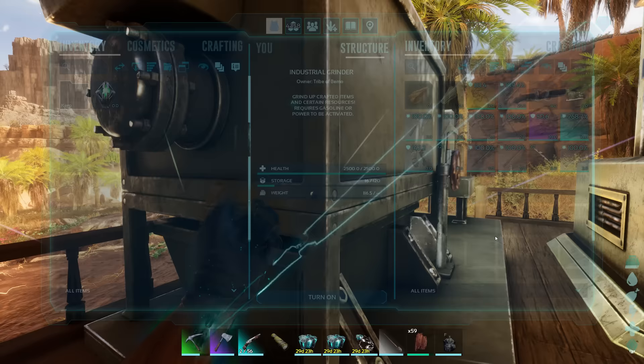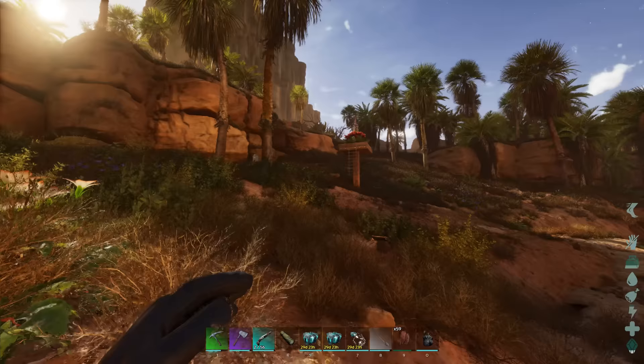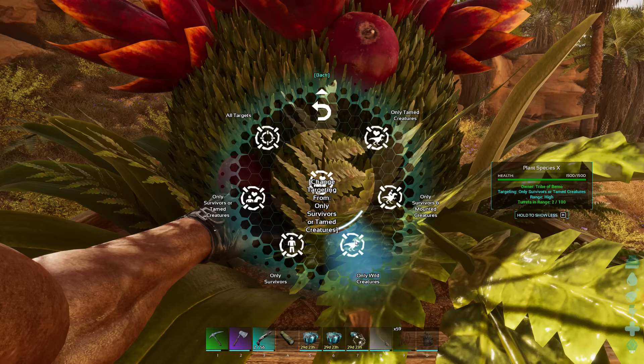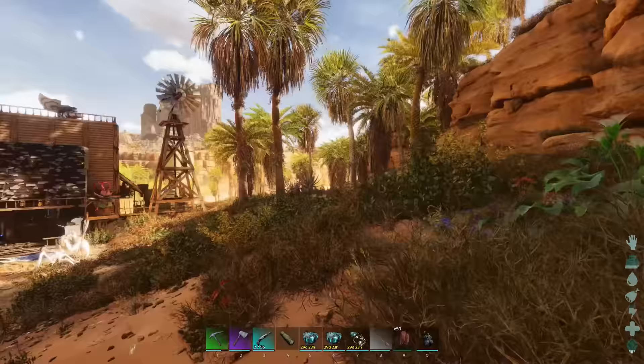You can also get a fully built forge — kind of weird. Let's check on our plant species real quick. Try to get them set properly. I want them to be on high range, and then wild creatures only. They're on high, but they're on survivors and tame creatures. It said that there's two in range, so this might actually copy all the settings over to the other one. Let's double check and see — if so, that'd be fantastic.